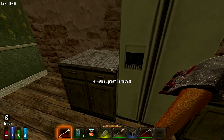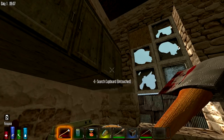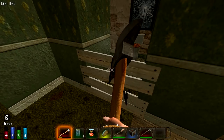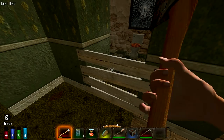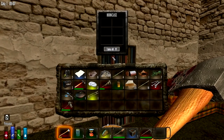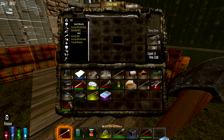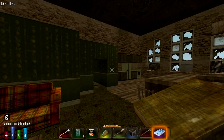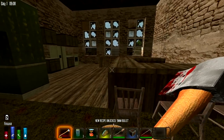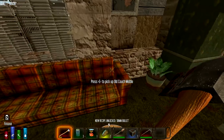Search everything and grab everything you can at first. I found a cooking pot — that's a plus because we can make a campfire now, make stew, boil some animal. Even empty glasses we can fill with murky water. I found a splint in case I break an ankle. Painkillers and a cloth fragment — keep it. With cloth fragments you can make regular bandages.